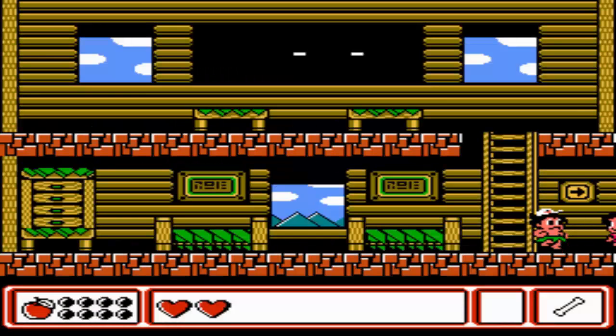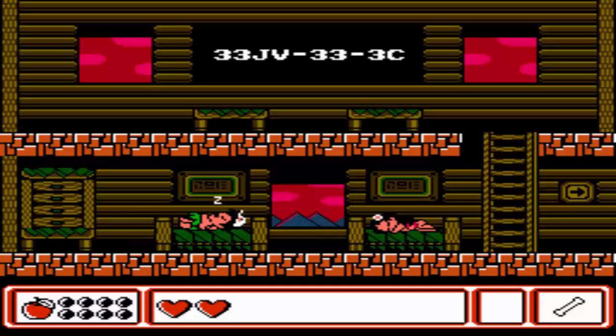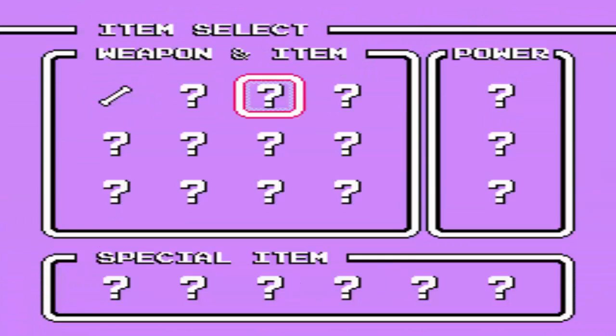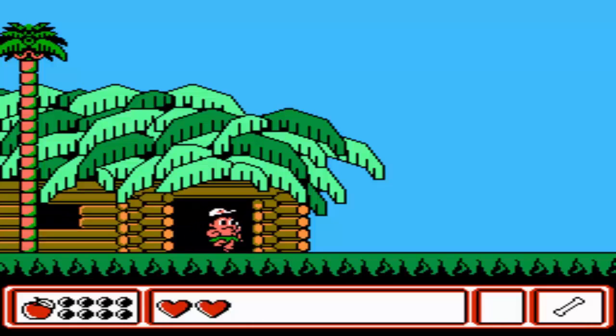So it's more of an action-adventure. In here, you can actually sleep and you'll get a password, because this game does run on a password system. You can go to your menu — you get your items and weapons and such. We only have the bone for now, your typical Adventure Island weapon.